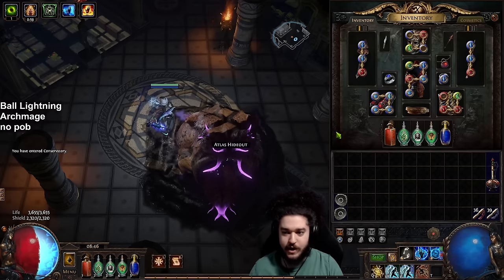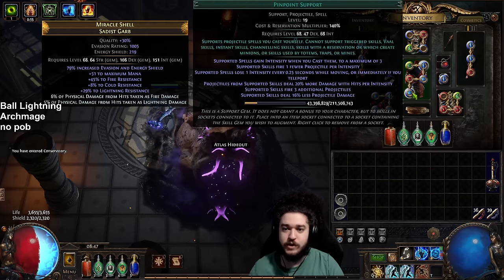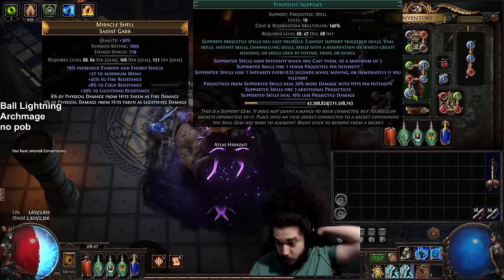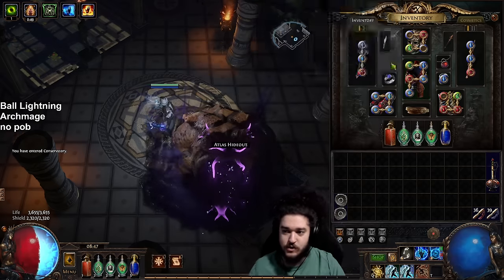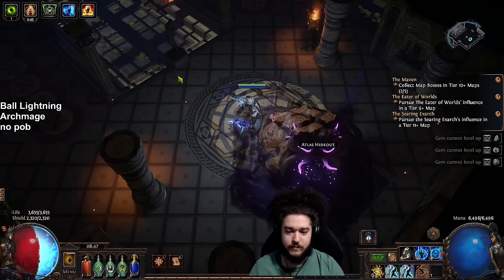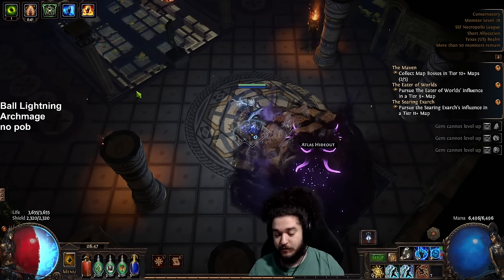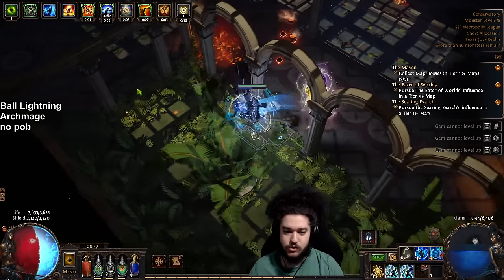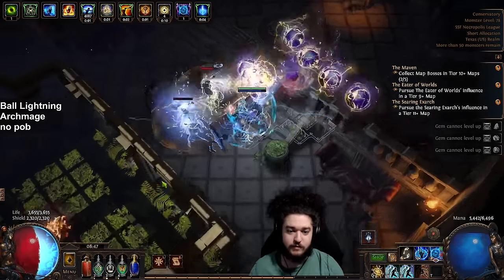As for our links right now, we're running Slower Projectiles, Ball Lightning, Archmage, Inspiration, and Pinpoint. I'm not sure when I'll drop Pinpoint — maybe when I get cast speed rings. As for how I got my five-link, the league mechanic often drops items with a minimum of five linked sockets, so we used four four-links and then one five-link, which guaranteed our five-link.